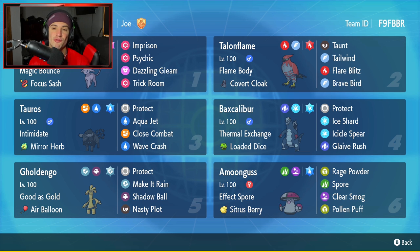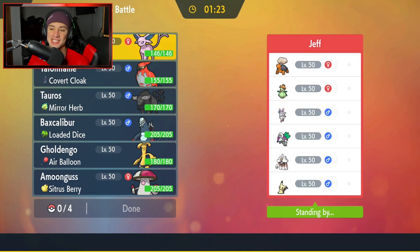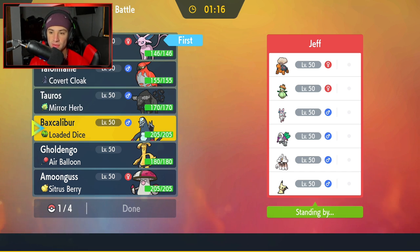If you want to rent this team for yourself, the rental code is at the top right-hand corner. Let's hop on that ranked double ladder and grab some wins with this Espeon team. First match coming at you guys — going up against a Trick Room team, so this is a perfect time to showcase Espeon. I'm going to lead this just to kind of counter Trick Room, pop Imprison, and roll from there.